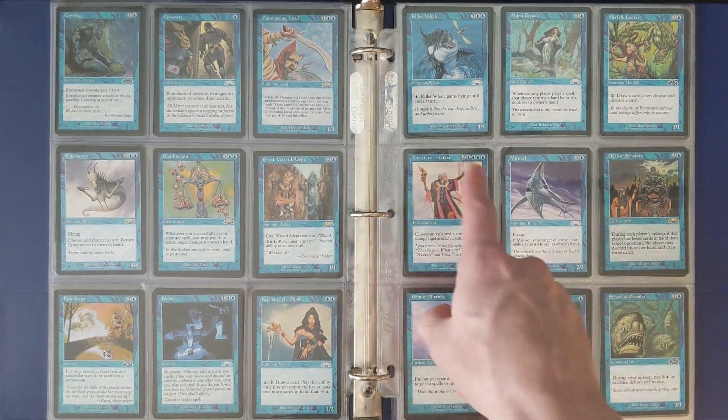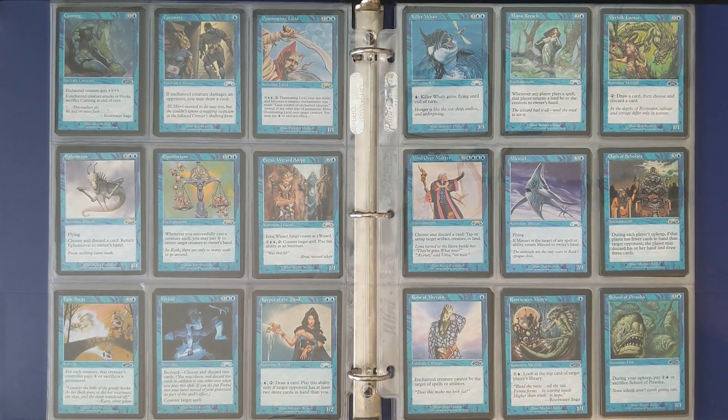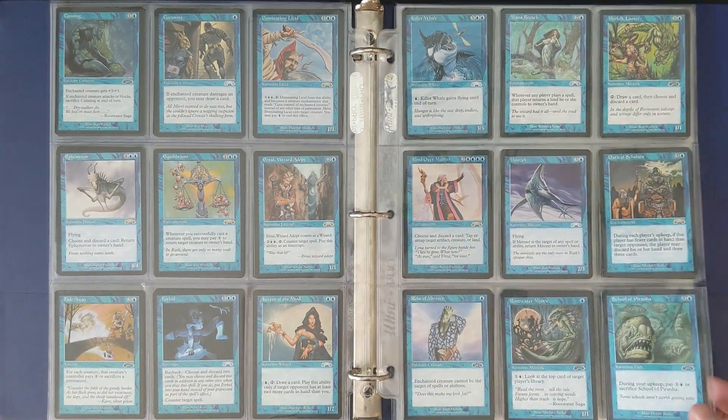Mind Over Matter is a reserve list card and very powerful. You can just imagine how discarding a card to tap or untap a permanent immediately has your head swirling with all the infinite combos that you could do with that, even back in this era.